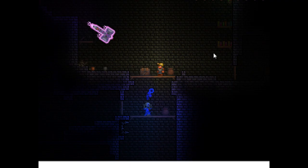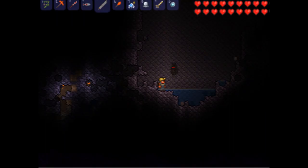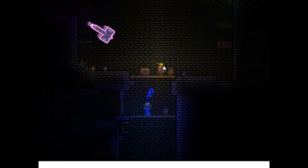Hey guys, yet another teaser posted by Ty. We've got another four images here. First off we've got some strange pink hammer of death. I'm not sure if it's a weapon or a boss or an enemy — could be anything.